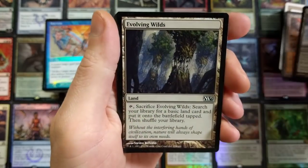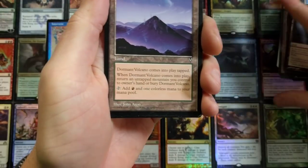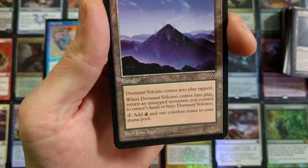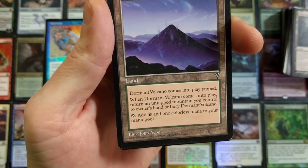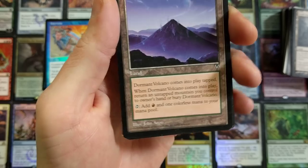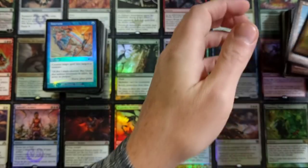We do have Delif's Cone, Rod of Ruin — sweet. Cinder Marsh from Tempest, Darksteel Citadel — it's indestructible. If you're playing against a destroy deck — oh my god, we hit the lottery! Evolving Wilds times two, baby — get out of here! Awesome card, brand new, just came out, we've got the wrong set symbol on it — it's a misprint. Dormant Volcano — from Visions, I can't remember. When Dormant Volcano comes into play, return an untapped Mountain you control to its owner's hand or bury Dormant Volcano.